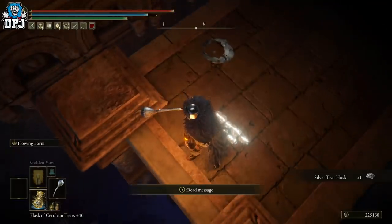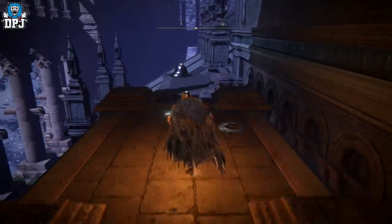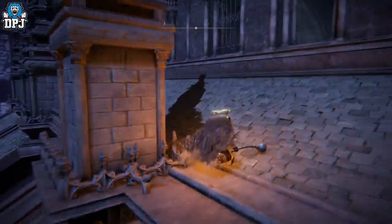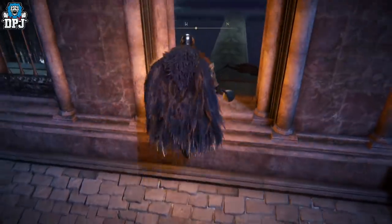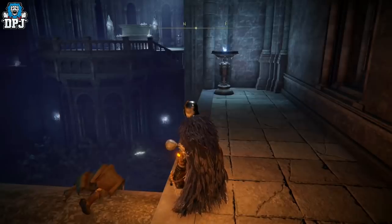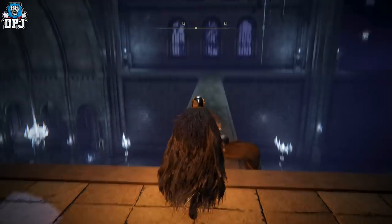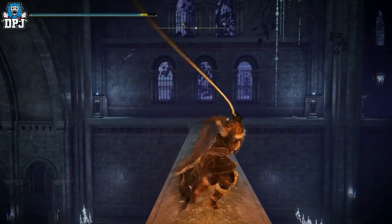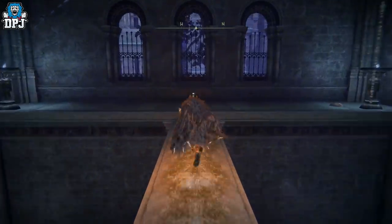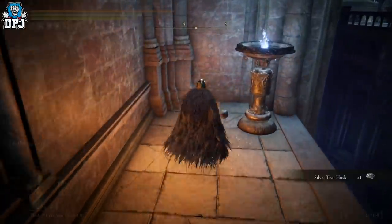It looks like you can just drop down, but you can't — you need to make a running jump. From here just run and jump. You can take out that enemy if you want to. Come up here, jump through this window, and on this body right there will be the weapon. It really is that simple. If this is a weapon you hadn't got and had no idea about, come back and get it — it's pretty cool and pretty unique, one to look out for.